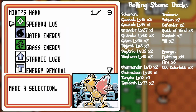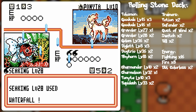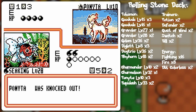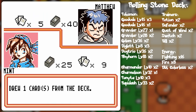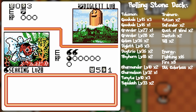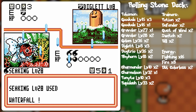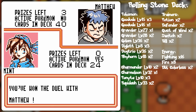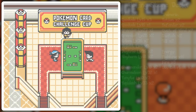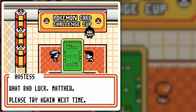I have energy removal, so that's still a factor. Waterfall — 10 damage and attack. Waterfall — doesn't even matter what I draw because it's a guaranteed win at that point. Congratulations, man — you got two total wins, you're well on your way to becoming the champion. What bad luck, Matthew — please try again next time.